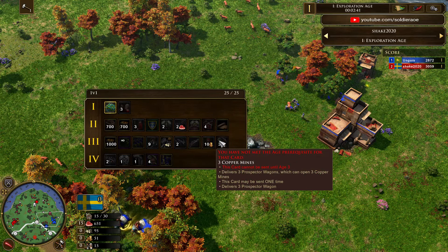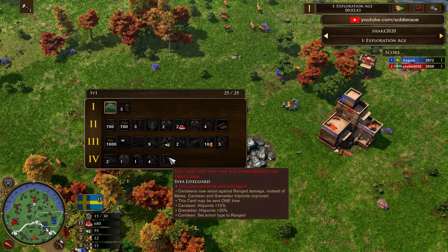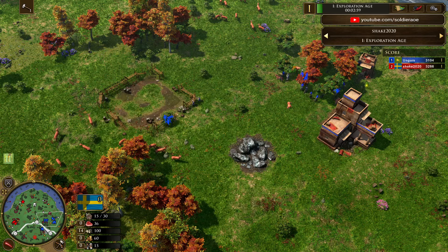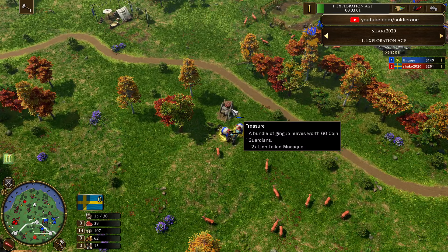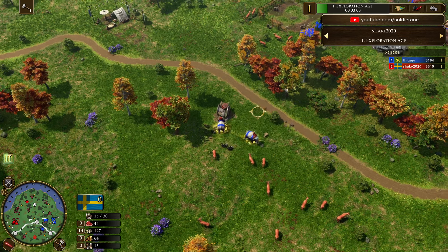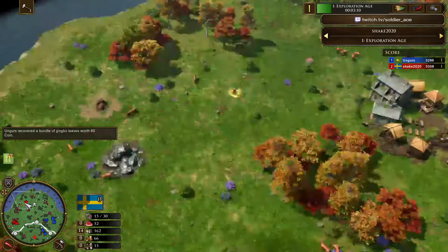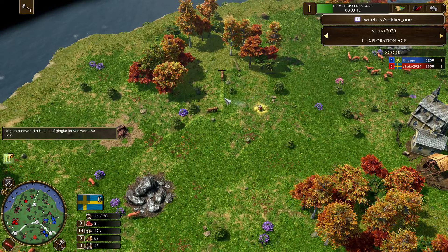Jaegers are also in there, 3 copper mines. One of the best cards for Carolings is the Svei Lifeguard — I don't know if I pronounced that correctly, but that is a ridiculous card. It gives them 15% hit points and changes their melee resistance to range resistance. So it's very difficult to find counter units for them at that point in the game. Even skirmishers don't do so well. And then when you add in heavy cannons to follow those Carolings, it's a really tough composition to beat.